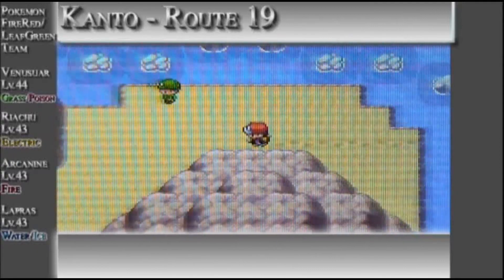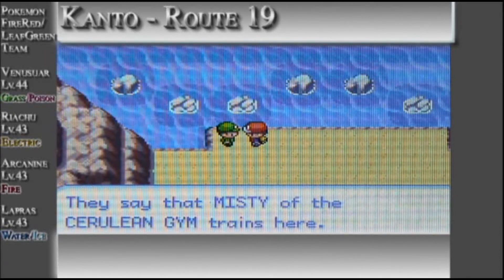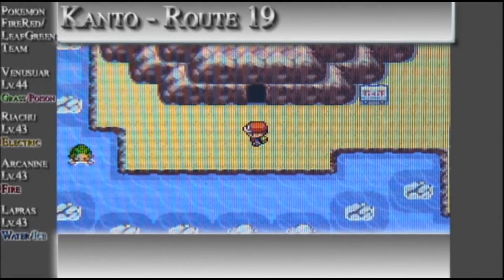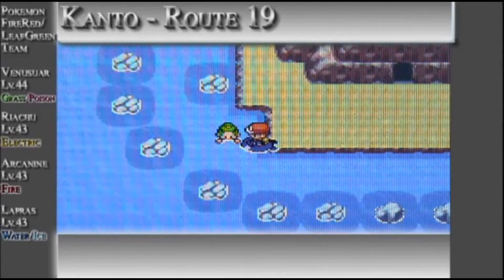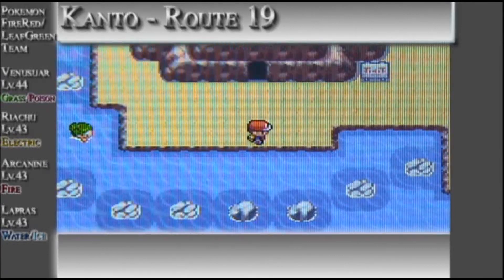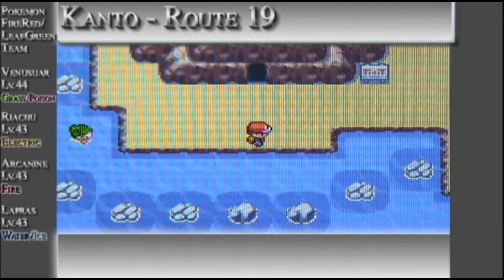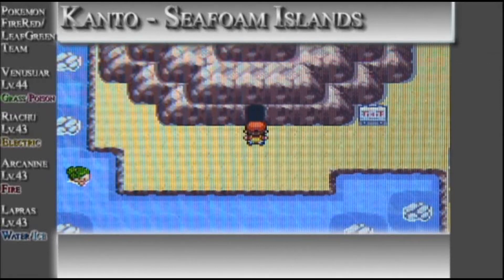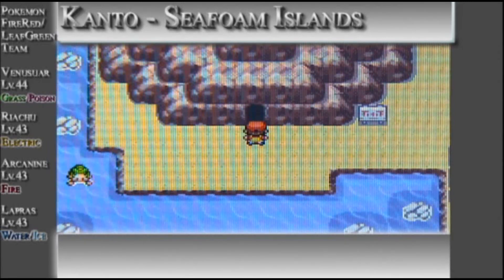That should be it. Strong trainers and water Pokemon are common sights in these parts — they say that Misty of Cerulean City trains here. Okay, one more and that's it. Viewers, now I'm going to heal my Pokemon in Fuchsia City — right back. Okay viewers, I guess this is it for this part. Next time on my Let's Play Pokemon Fire Red Leaf Green, we are gonna go explore Sea Foam Islands. I'll see you in Part 36 — bye!